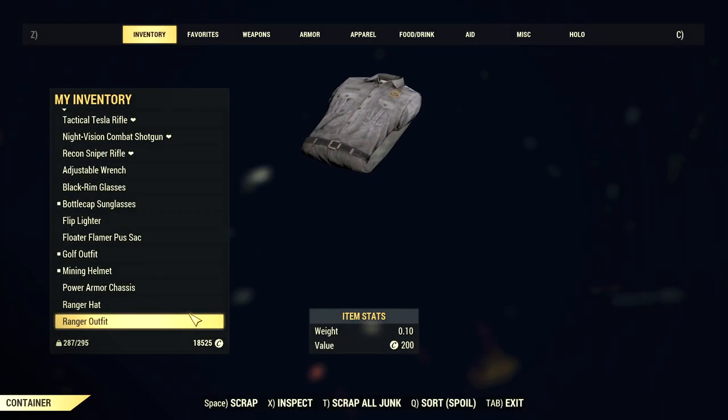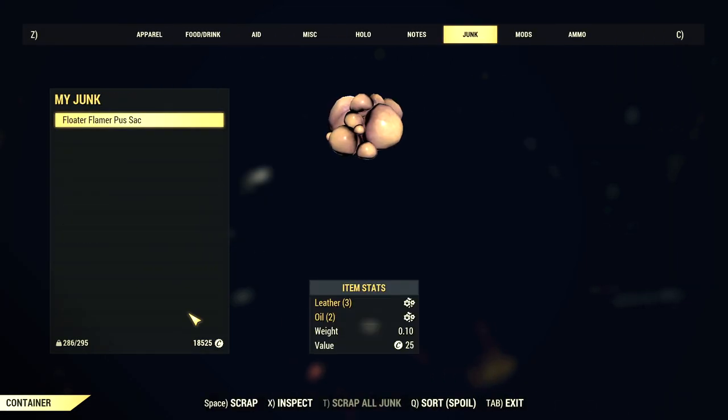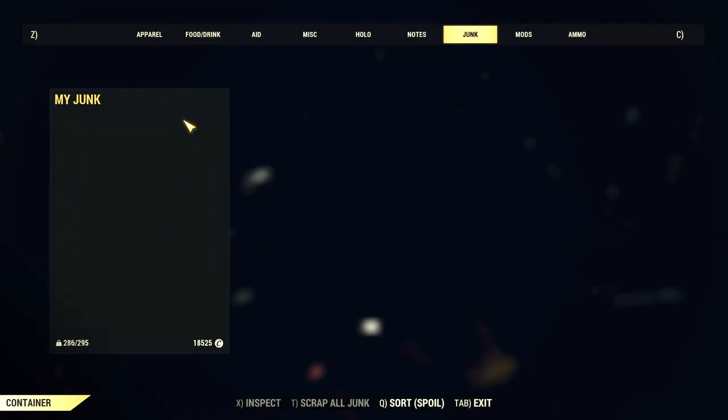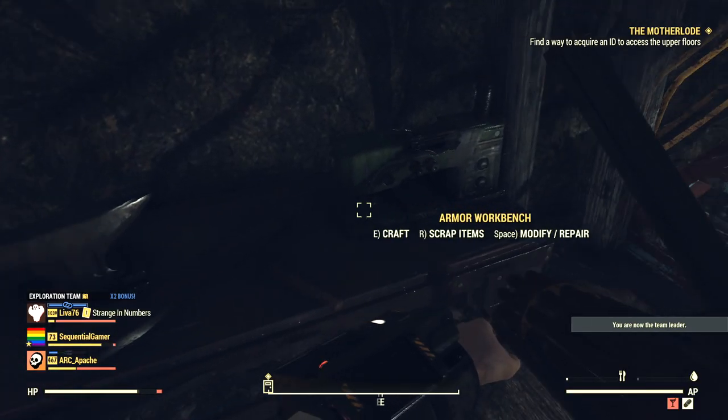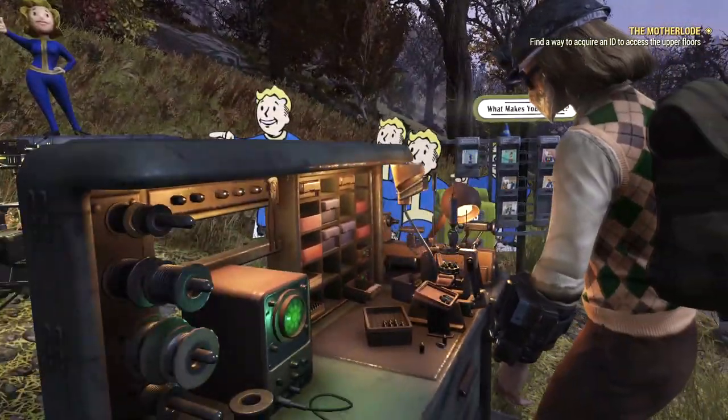That can be done at any workbench, and luckily the game provides at least one workbench at each rail station. Many locations have workbenches scattered around so you can junk as you explore them. But you should also manually check the junk tab — some loot breaks down into intermediate components which are useful for quests and crafting, but unless you're planning to use them soon you should manually break them down into their basic components to save space, then store the final raw materials in your stash.